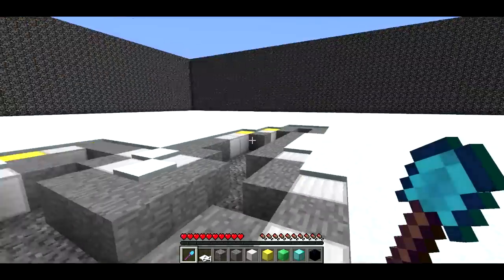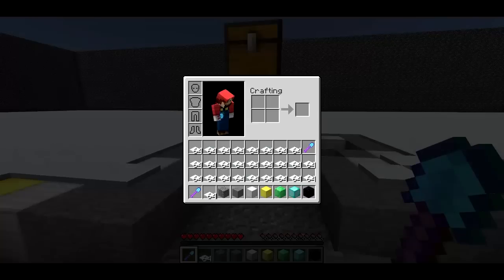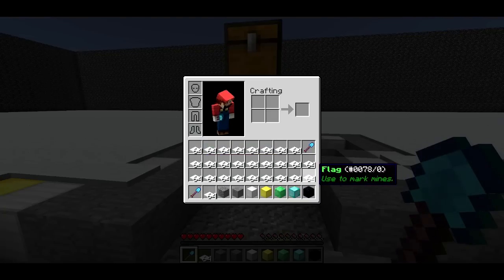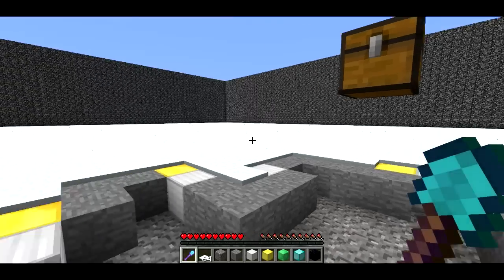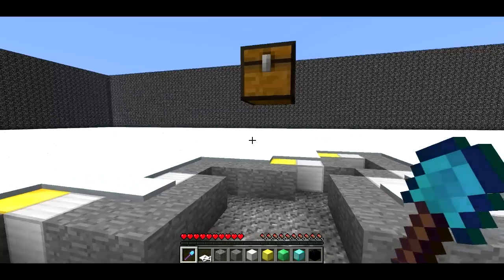If you want to know how many mines there are in this field, just open up your inventory and you can see all the flags. A layer of snow is what I'm using as a flag here. Each one of these flags corresponds to a mine in the field, so if you do beat this game, you may be playing it for a while.